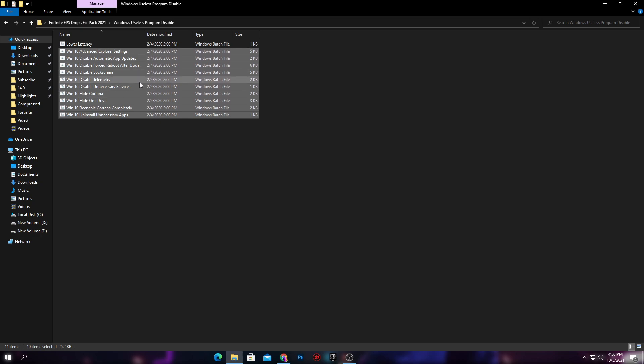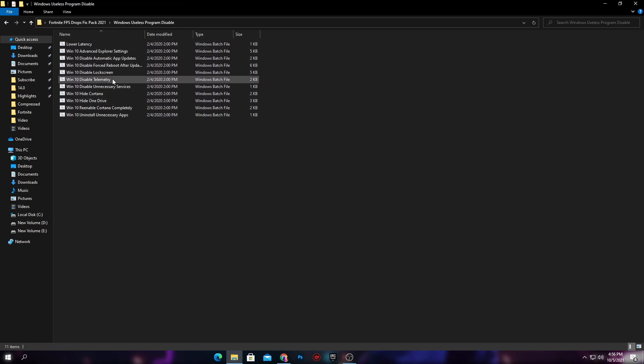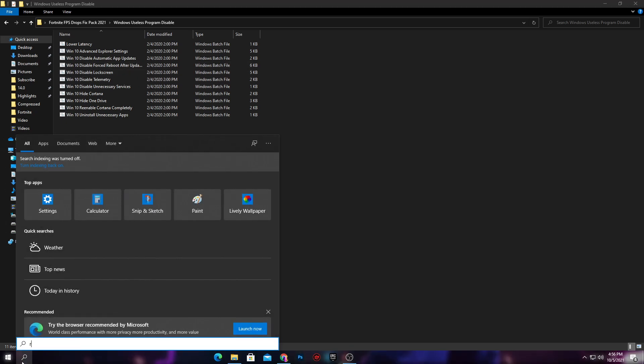Open this second folder, which is the Windows Useless Program Disable. There is a bunch of files inside. I recommend you to install all of these files on your PC, but before doing that I also recommend you to create a restore point. To create one, go into your Windows search and type 'restore.'